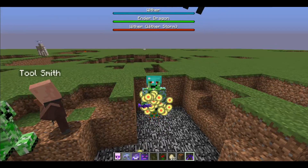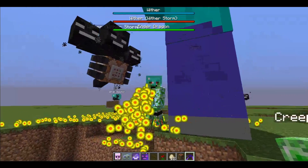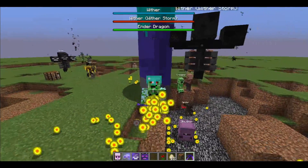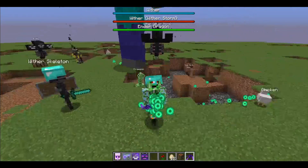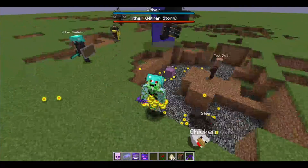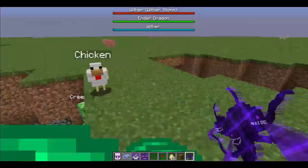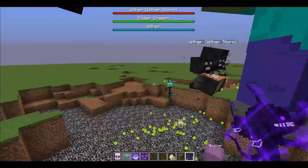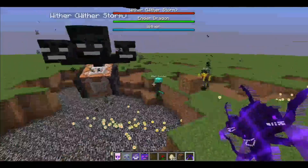The ender dragon is seriously ruining my moments now. Can you please get away? I'm being Captain Sparkles right now — can you please not interrupt, ender dragon? Kill all entities. Oh, that's sad. So yeah, the wither storm does not automatically spawn in as a giant flying juggernaut. It spawns in as this command block wither.